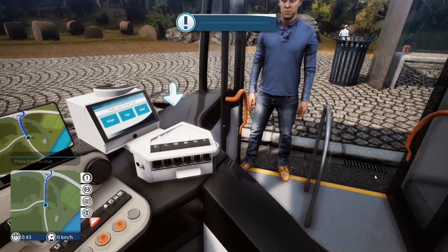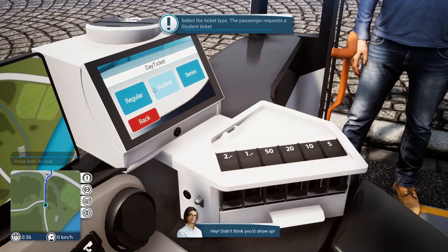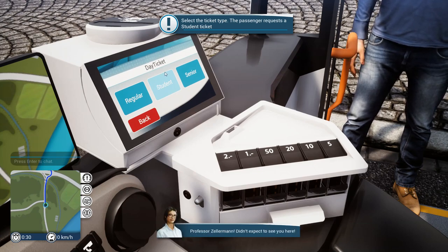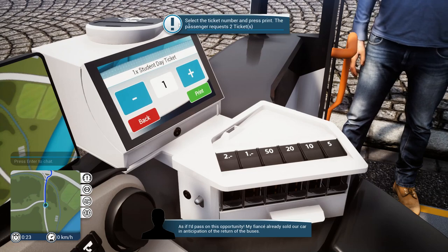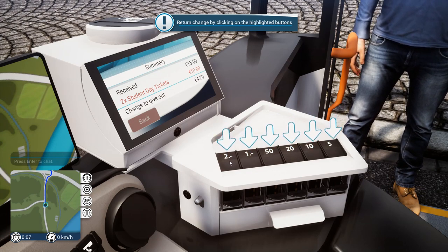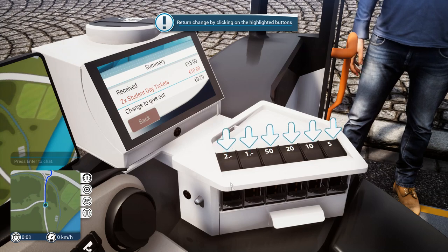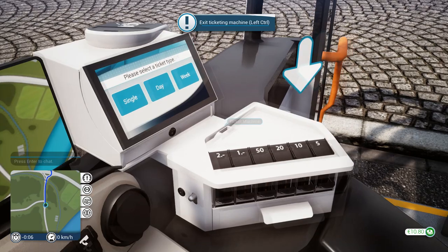So we get to learn how to use the ticket machine. Enter the ticket machine, select the ticket duration — the passenger requests a day ticket. Then select the ticket size — passenger requests a student ticket. And the passenger requests two tickets. So two tickets, print that. That's gonna cost — I need to give them $4.20. These are dollar amounts, so we do that, it goes down over there. I'm getting the hang of this now. I gave them the right money. Exiting ticket machine — that wasn't too bad.